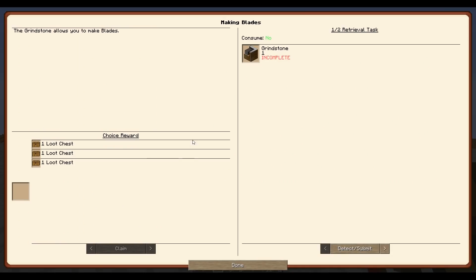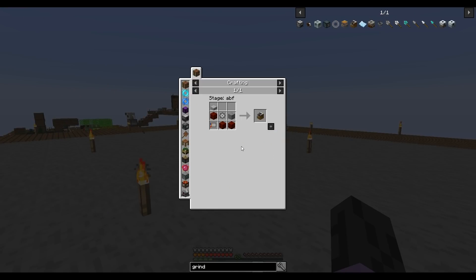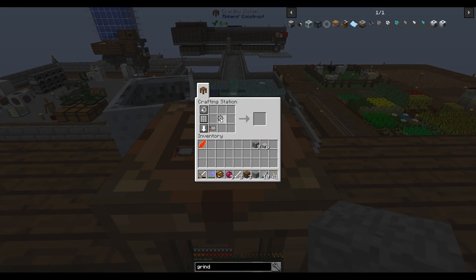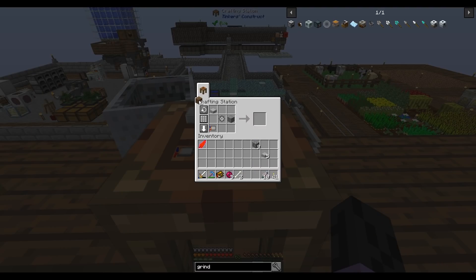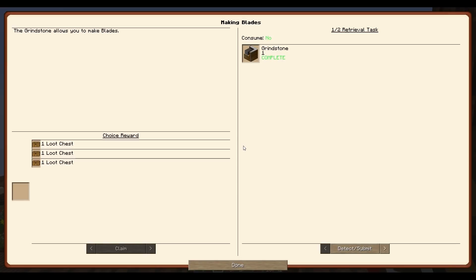Making blades. The grindstone allows you to make blades — make a grindstone. We need a basic gear and an electric motor. Basic gear is stone and four ingots, and basic motor is basic gear and some nuggets and stuff. I think I have everything for the grindstone. We need to make a saw blade and a nickel cutting blade — this is why it wanted me to get nickel. I can make nickel though, so I'm not too worried.